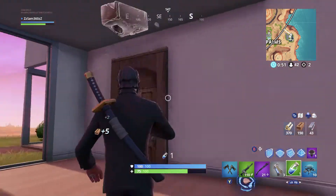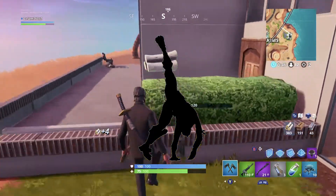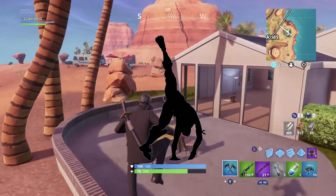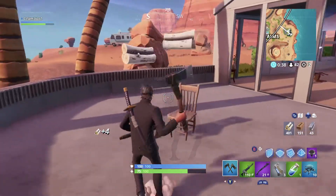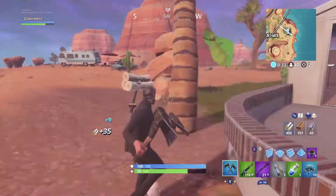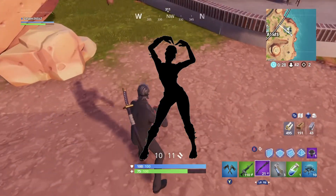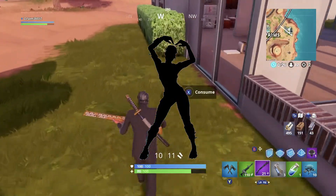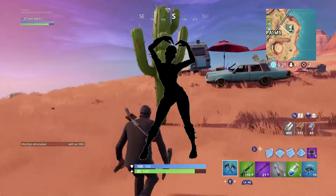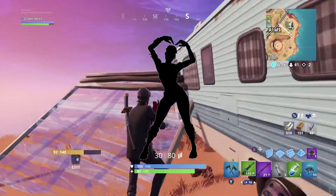After that we have Cartwheeling, which is quite a cool little evasive emote that you can do. I'm sure people will start evading snipes using this emote. After Cartwheeling we have probably my favourite emote out of all of these leaked ones, and that is Glitter, which is similar to the Star Power emote. This new emote is inspired by K-Pop and it has a nice melody along with it. I'm sure lots of people will be putting on the Cuddly Team Leader and rocking this emote.